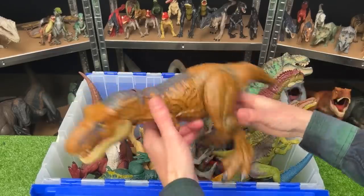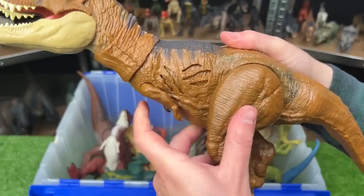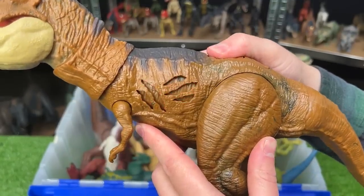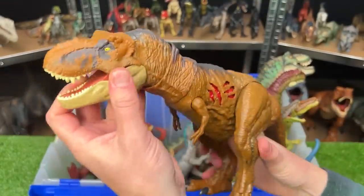Here's another T-Rex that I bought just recently. This is the new Extreme Battle Damage T-Rex. There's a button on its back that you can use to activate the battle damage on the side. That's pretty cool, and the rest of the figure is fully poseable as well.